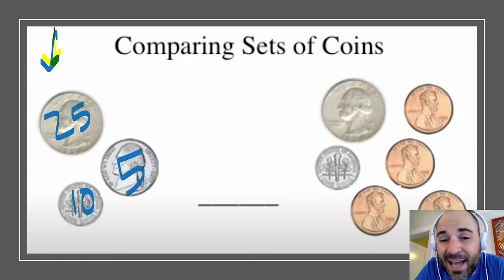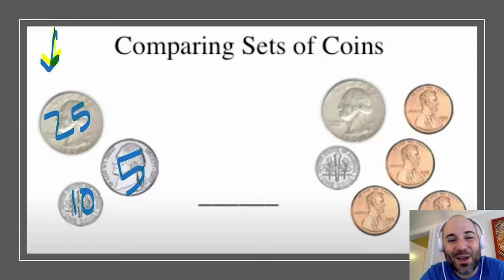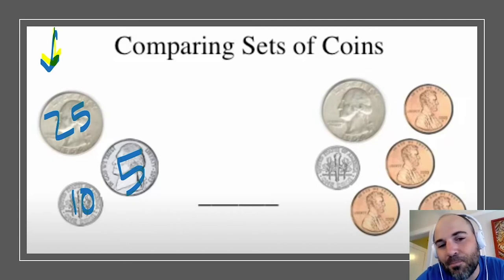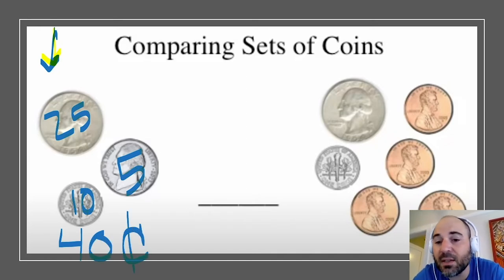Next I'm going to add all three values up. I'll solve this mentally: 25 plus 5 — that's 26, 27, 28, 29, 30 — and then I add 10 more. Ten more than 30 is 40. So on the left I have 40 cents. We use a C with a line through it to show cents, meaning the value is less than a dollar.